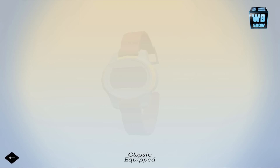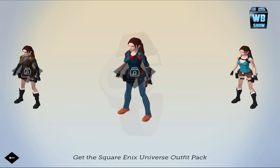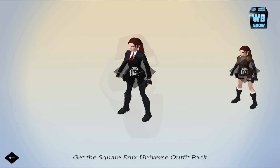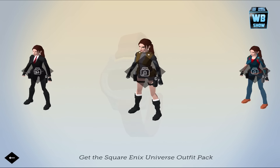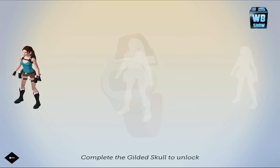Outfits. All right, this one I want to check out. Oh, the classic iconic outfit — I gotta say, there it is. This one I haven't seen yet. This is the Square Enix Universal Outfit Pack. I haven't seen these outfits, but this one — I think we're all used to seeing that.